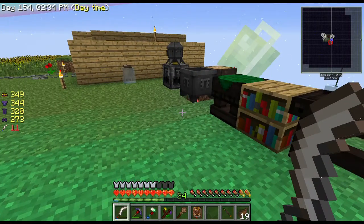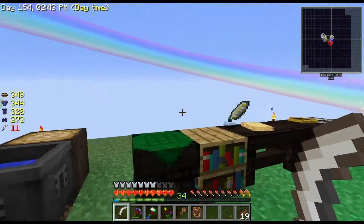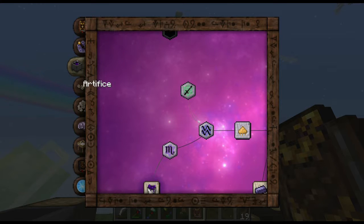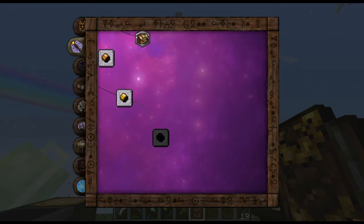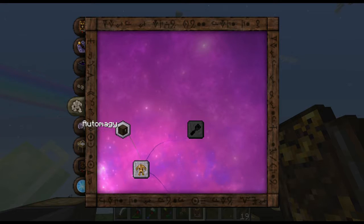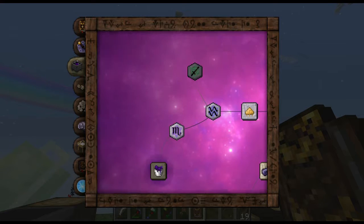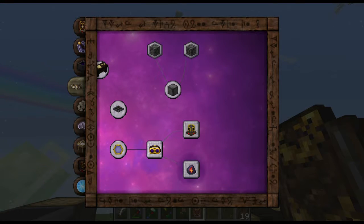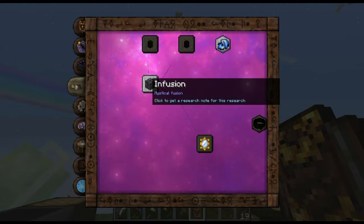I've got a whole bunch of research I need to do and I've been holding off trying to do it because I want to do a little bit with you guys today. I want to start doing some of this alchemy stuff. I want to get into infusion and the magical side with all the cool looking stuff - the real magic. And there it is - infusion right here and I've got the research note to start.